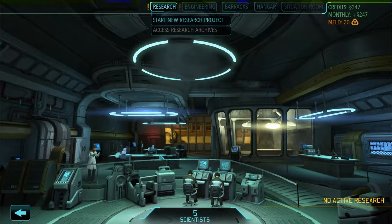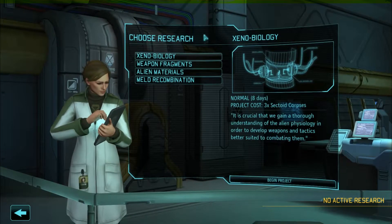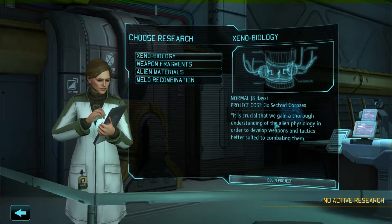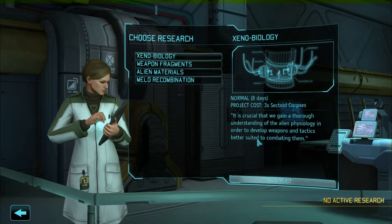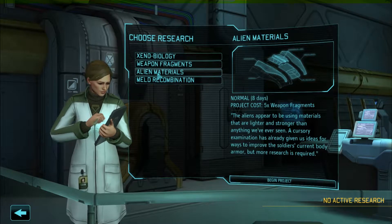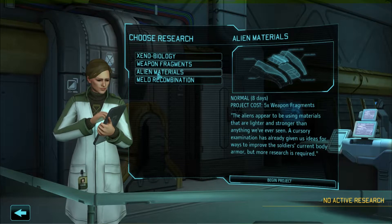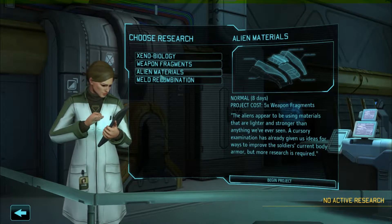Commander to Engineering. Starting a new research project — normal eight days, project cost three sector corpses. It's crucial that we gain a thorough understanding of alien physiology to develop weapons and tactics better suited to combating them. Weapon fragments: the alien appears to be using materials lighter and stronger than anything we've ever seen. Our cursory examination has already given us ideas to improve the soldiers' current body armor, but more research is required.